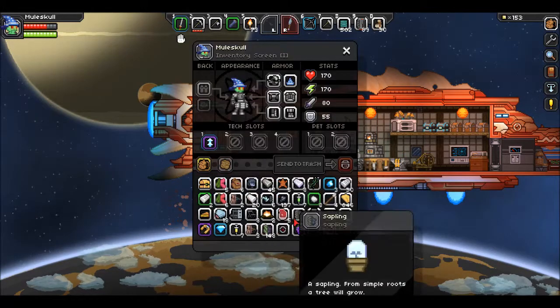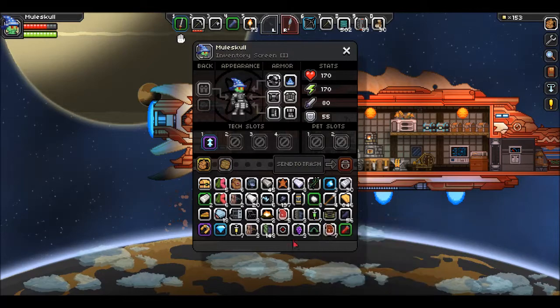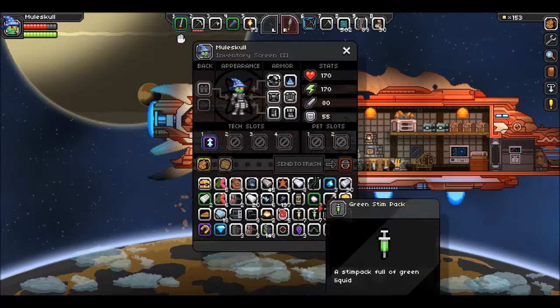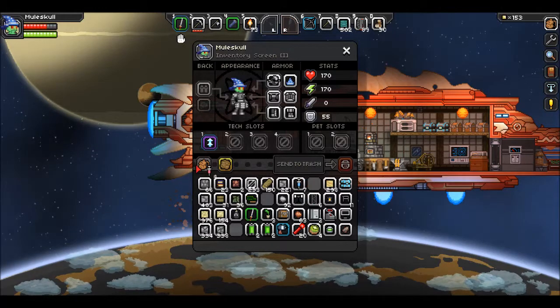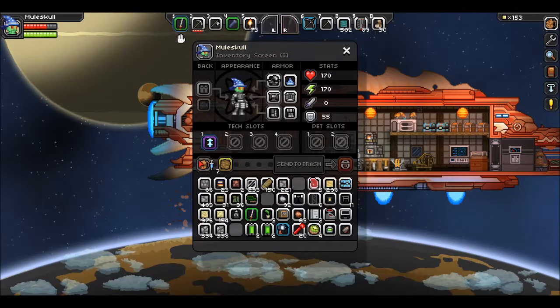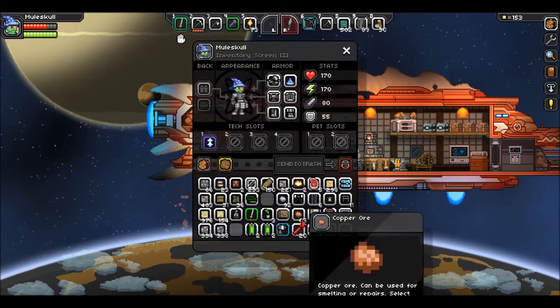I want to make sure I got some stuff in order here. Is that a yellow stem pack? No, that's a green one. There is a yellow one. Do I have red ones? I swore I had one or two — there we go, I have plenty. The blue ones there. I'm going to need some stim packs for this fight.